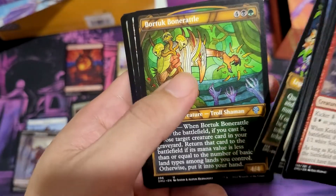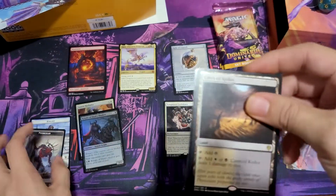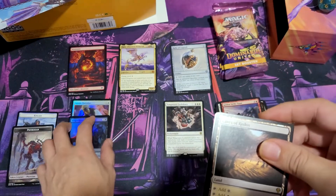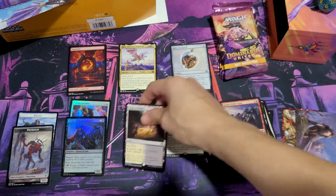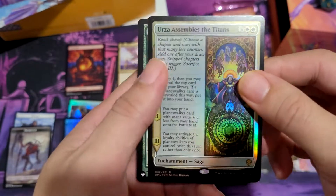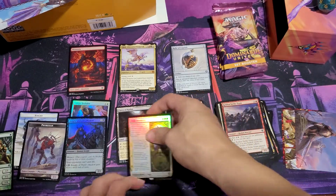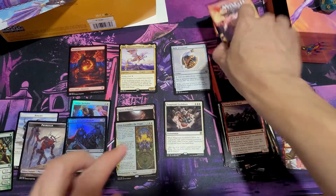Bortok, Cave of Koilos. I swear Cave of Koilos, Sulfur Spring, and Shivan Reef are the easiest ones to get. Urza Assembles the Titans — heck yeah, foil! There we go. And Jaragha Tree Speaker for our list card. I'm gonna put that with the hits.